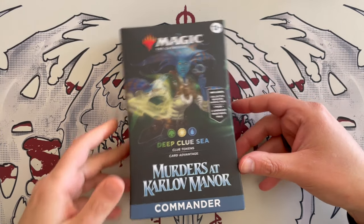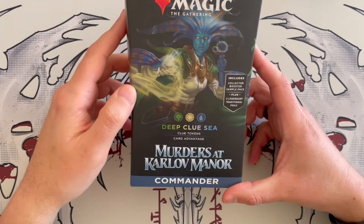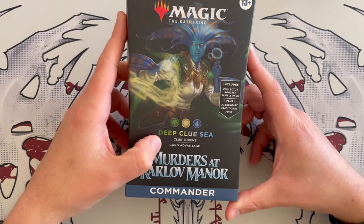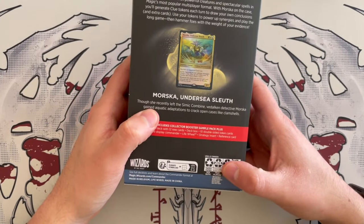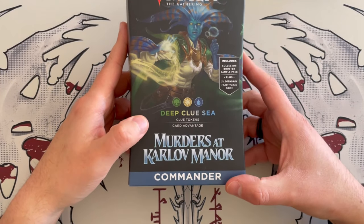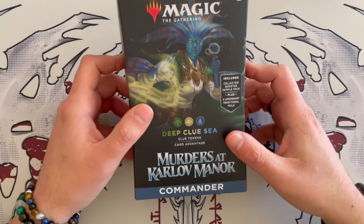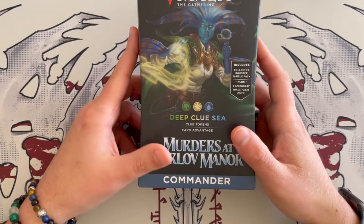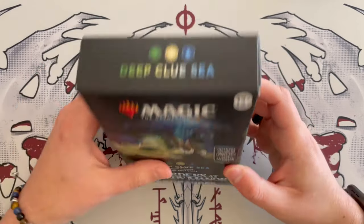Today we are having a look at the next Murders at Karlov Manor deck. This is the Deep Clue Sea — the pun is very much intended here. It is Clue Tokens and Card Advantage, and I wonder if it's going to be Merfolk as well. This is the third of the decks that we are now reviewing; we've already reviewed the Blame Game and Revenant Recon. This is the first of them that is actually three colors — the other ones were Boros and Dimir, this is Bant.